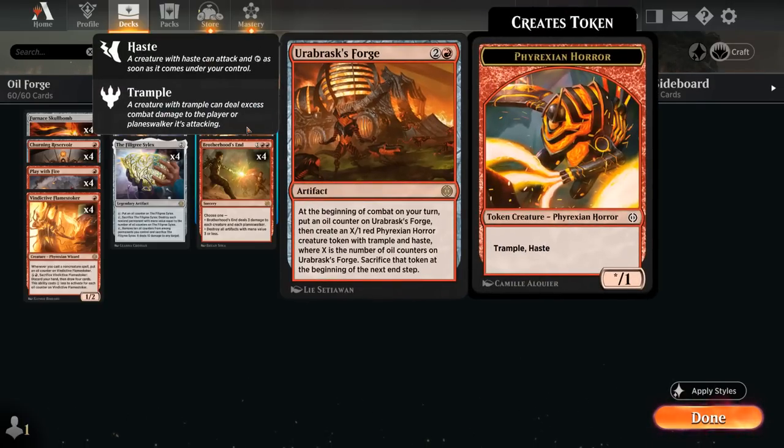Orobrask's Forge is a three-mana rare artifact: at the beginning of combat on your turn, put an oil counter on it, then create an X/1 red Phyrexian Horror creature token with Trample and Haste, where X is the number of oil counters on the Forge. That token is sacrificed at the beginning of the next end step, so it keeps getting bigger over time and is one of our primary win conditions.